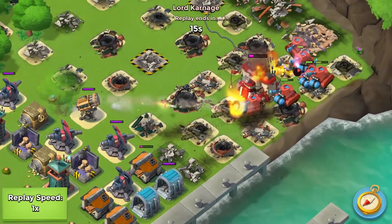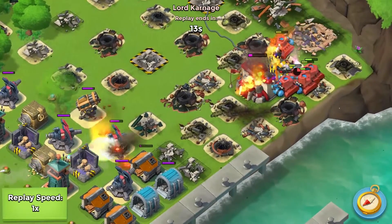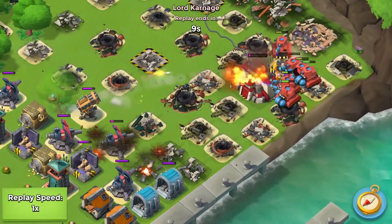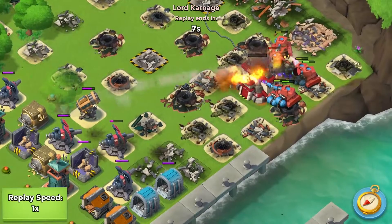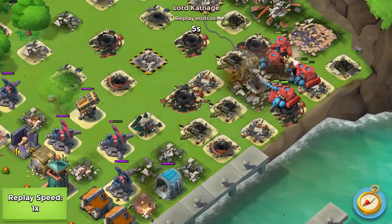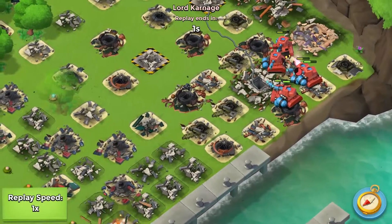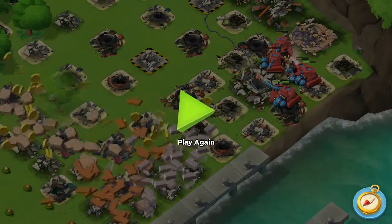I'm not real sure what the radius is for scorchers to make them wander. I think it's like 3 buildings with a gap - with a 1 square gap between. So if you flare back and then flare the HQ, they won't wander away. You won't even have to drop the flare on the HQ.